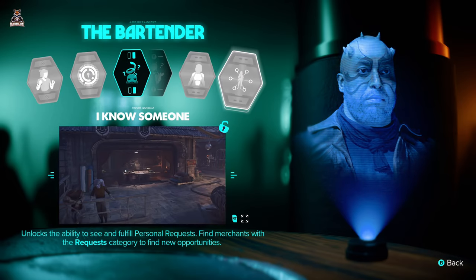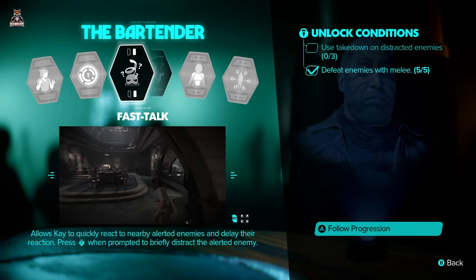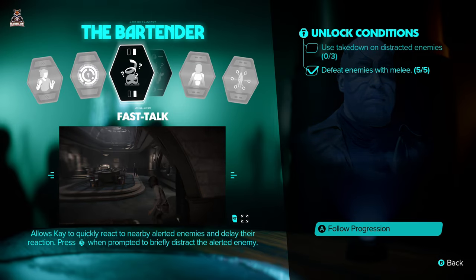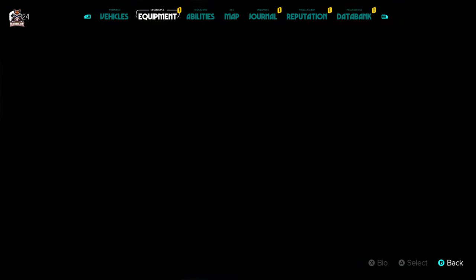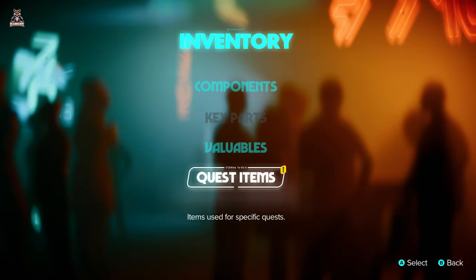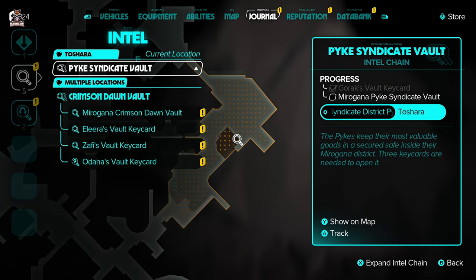We can unlock the ability to see and fulfill personal requests - find merchants with the request category, so these are kind of like side quests. We've got to use takedown on distracted enemies. The abilities are quite interesting, I do like some of this stuff. Maybe I'm just easily pleased, but I'm yet to see the problems with this game that people are talking about.